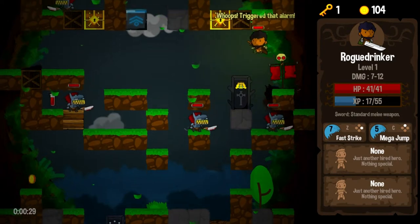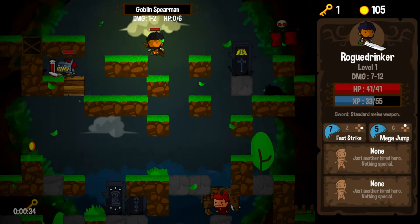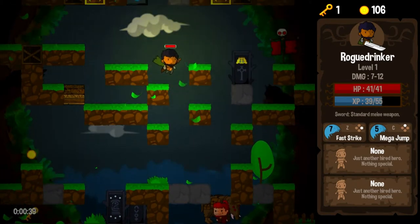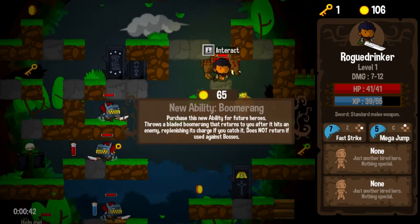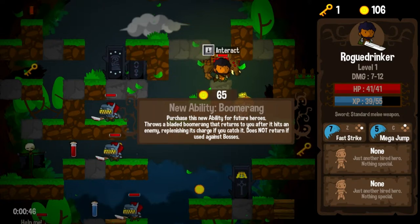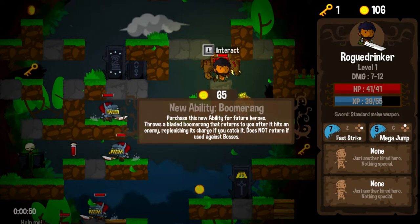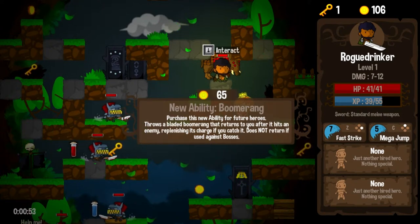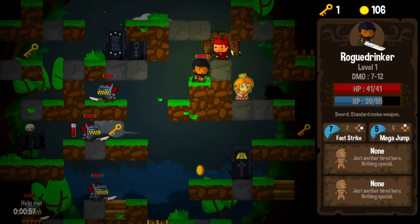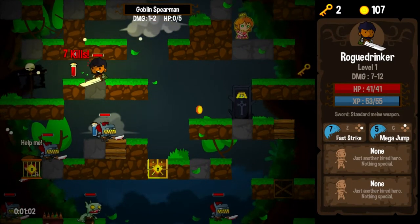We will trigger this alarm — we want gold so we can buy upgrades. I'm going to trigger alarms whenever the opportunity is there. A new ability: the boomerang. It doesn't return if it hits a boss, but it replenishes its charge if you catch it from hitting normal enemies. That's interesting, but I don't necessarily feel compelled to buy it just yet — I'm going to go with no on the boomerang for now.